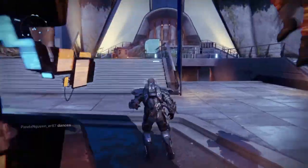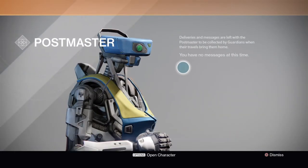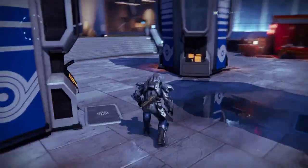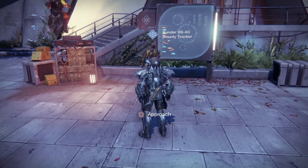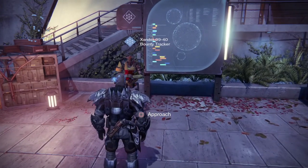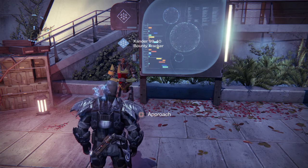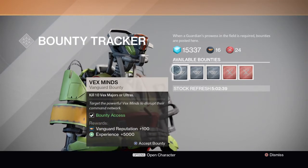One other thing I'd suggest doing is going to your Postmaster and filling all 20 slots up with public event packages. Each public event package drops 5,000 experience every time you open it and gives you a little bit more glimmer as well, which is an added benefit. Every day that you do a public event, a new public event package will go inside your Postmaster and you can use that later.